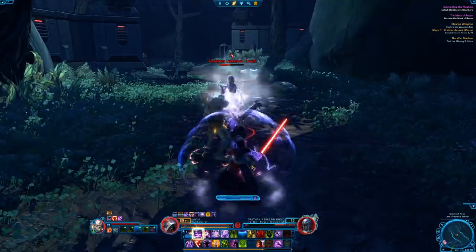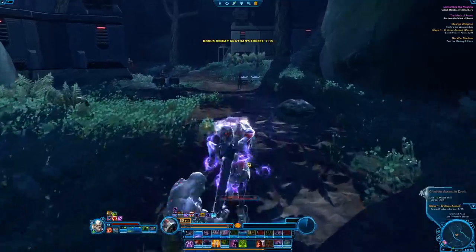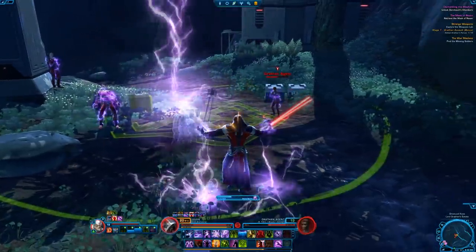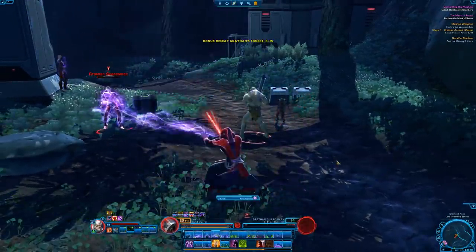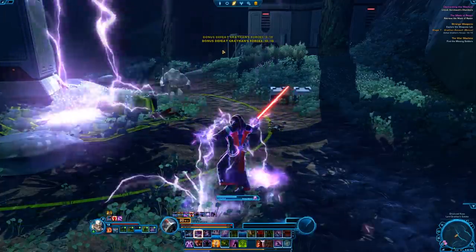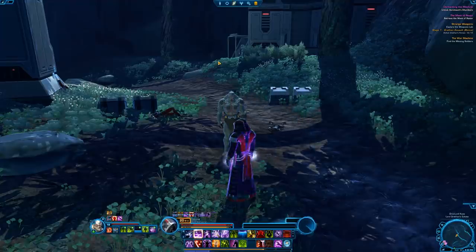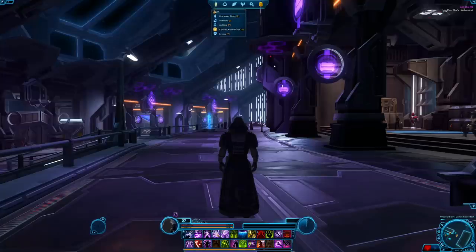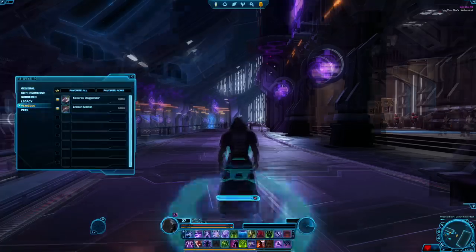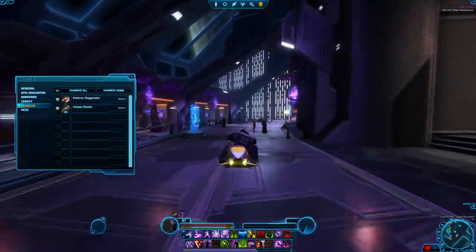The first unlock I recommend getting is additional quick bars. Without them, you'll be limited to 2 quick bars worth of abilities at a time, which can really hamper your combat. At low levels this is not an issue, but at high levels it can really restrict the amount of abilities you can use. For example, on a free-to-play character at around level 30, you may already have to choose between having your speeder or a combat ability on the bar because you've run out of space.